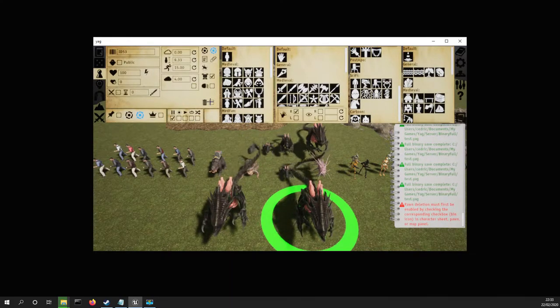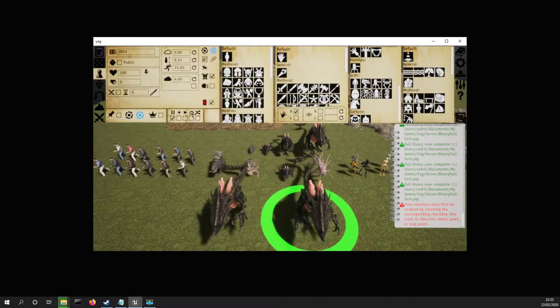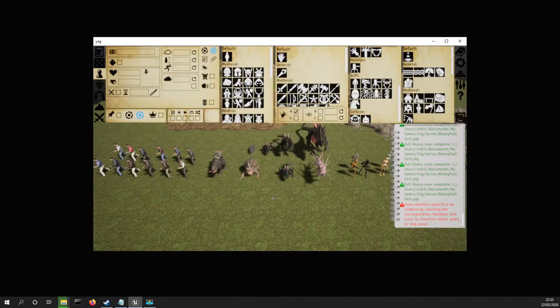What we have to do is first enable the deletion process by checking this box, which turns the button red. From here, you can either press the delete key, which will delete the pawn, or press the bin button, which will have the same effect. In principle, there should be no room for mistake, because deleting a pawn is now a two-click process.